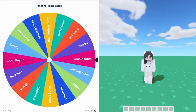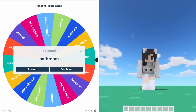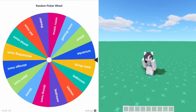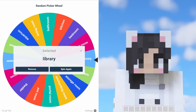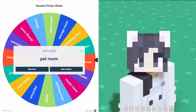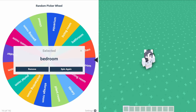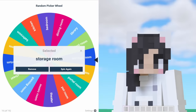Let's find out what each room will be. Number 1: a plant room. Number 2: a bathroom. Number 3: another bathroom. Number 4: a kitchen. Number 5: a library. Number 6: a living room. Number 7: a bedroom. Number 8: a bedroom. Number 9: another bedroom. And number 10: a storage room.